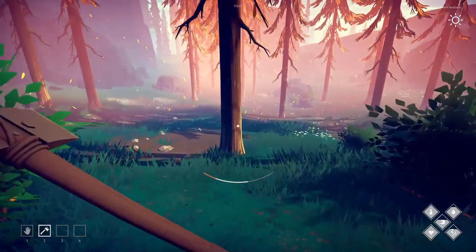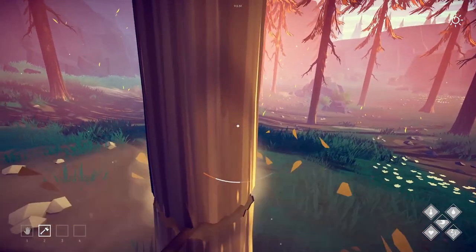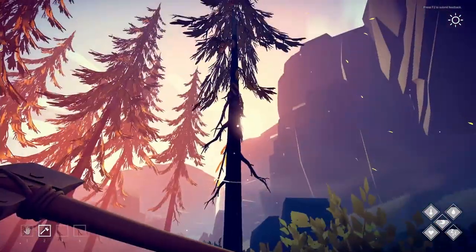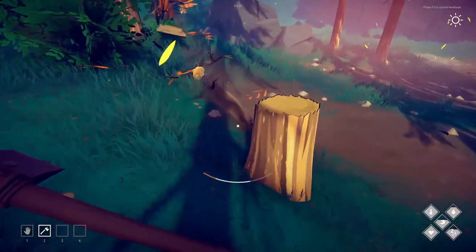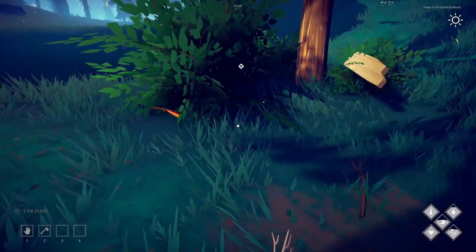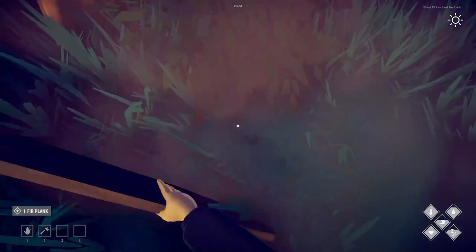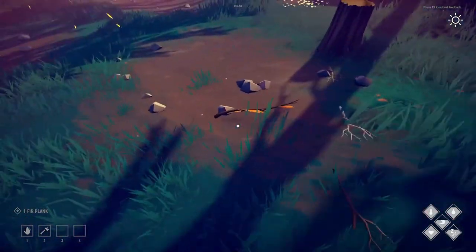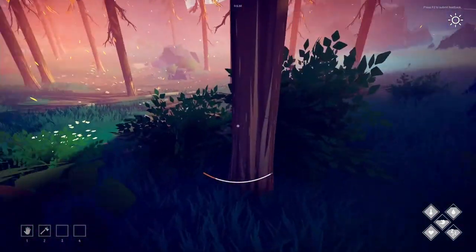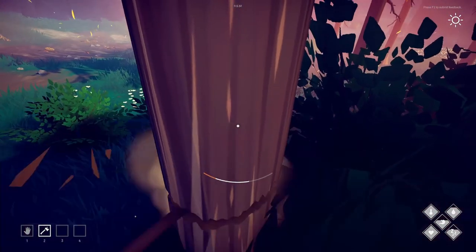I can get the stuff for glue while I'm in this area, then just make a trip to the limestone caves. Look at these larch trees — they're beautiful. We still get sticks and regular planks, but I didn't get any larch resin — it could have fallen through the world, honestly. The game is in my opinion not in a finished state — lots of bugs — but that's okay.